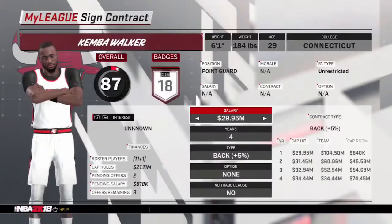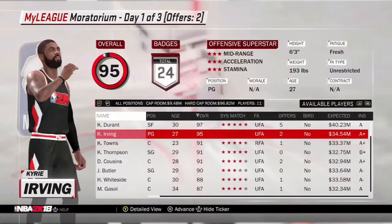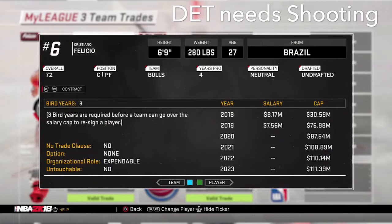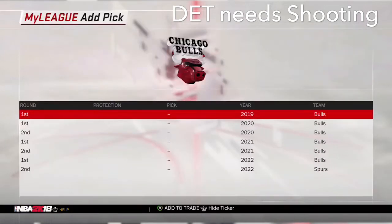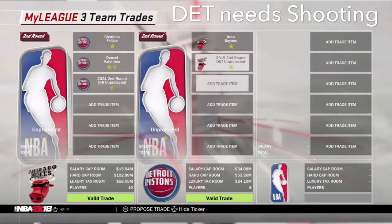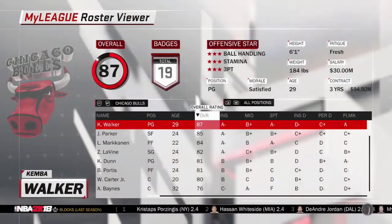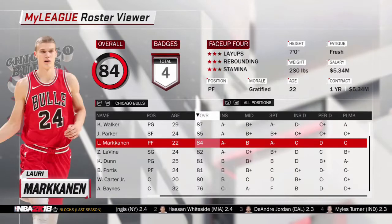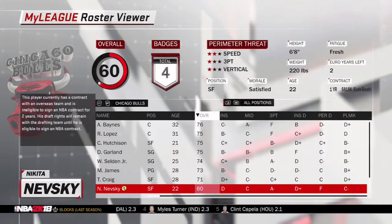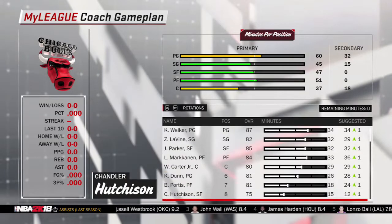One guy I really like here is Kemba Walker at point guard. We do have Chris Dunn but he's more of a backup guard really. Kemba agrees to come to us. To bring back Bobby Portis we need to clear about four million in cap space - Cristiano Felicio and Denzel Valentine we're probably not going to use. Detroit needs shooters, already invested in Blake Griffin and Andre Drummond, so Denzel Valentine goes there and we also get a nice backup center in Aaron Baynes. Now we've got our franchise point guard in Kemba Walker, which I think could happen in real life.